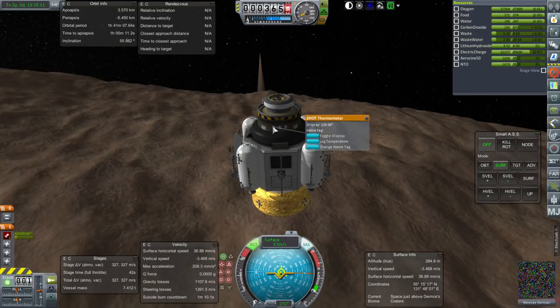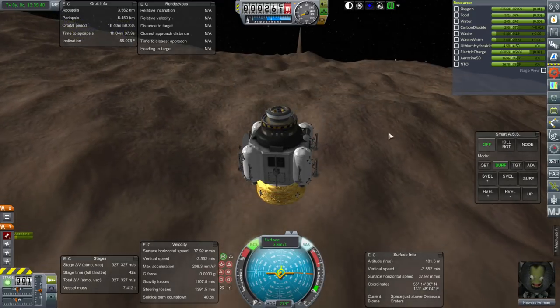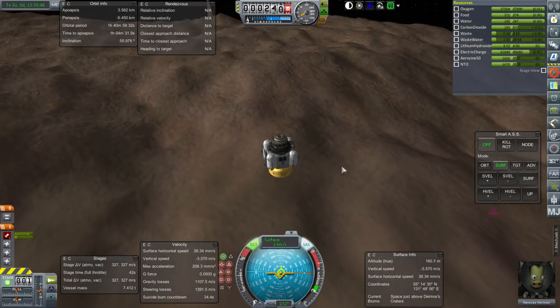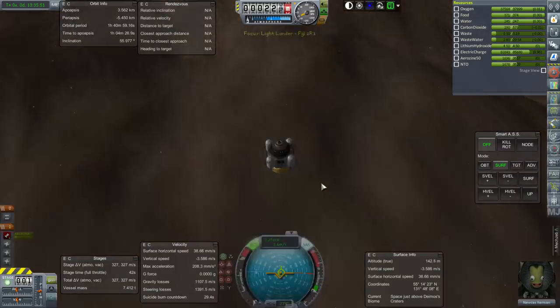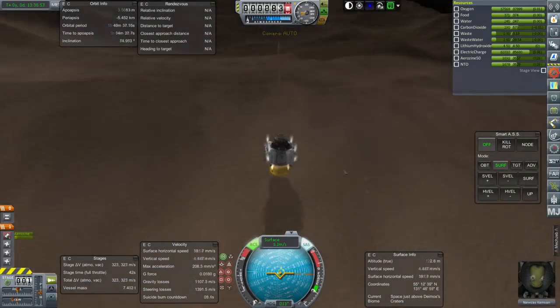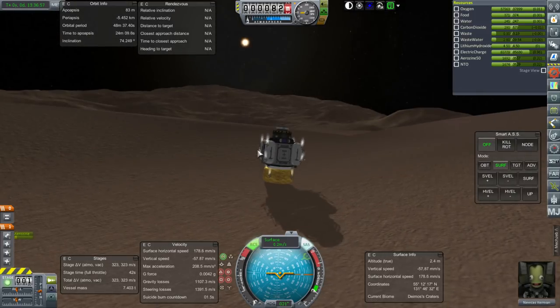EVA report — it's still 'in space near Deimos,' doesn't matter. The instruments: temperature reading is new. I think three biomes is good enough — I don't want to milk everything. Maybe we'll send another mission to Deimos and leave whether there's a pole for another day. We're pretty close to the pole if there is one. It seems a bit floaty.